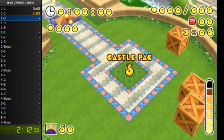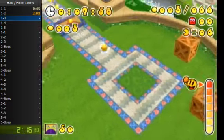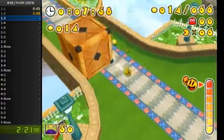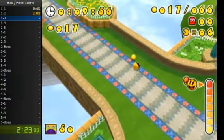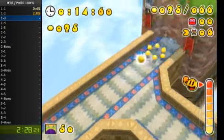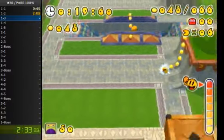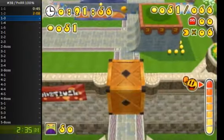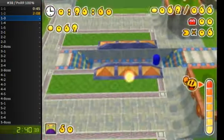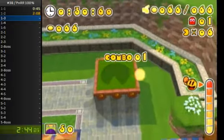Now we're out of that level. This is probably the shortest level in 100%, around 30 seconds long. I'm gonna do a select boost here to skip this ramp. When I'm boosting into these boxes, I'm doing a technique where I press D to halt Pac-Man in place, which prevents him from getting too much knockback from the boxes. Because the last thing we want is to boost him into a box, have a ton of knockback, and have Pac-Man fall off the edge and die.